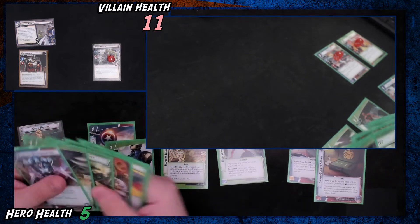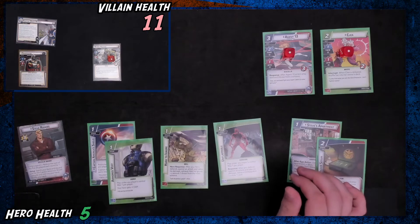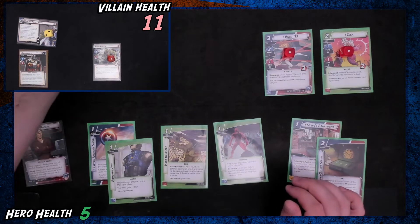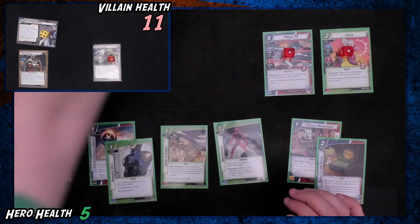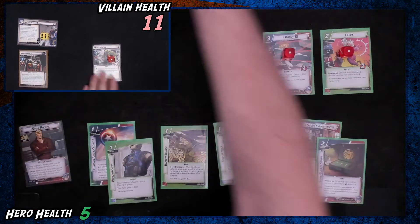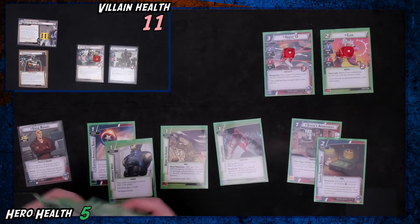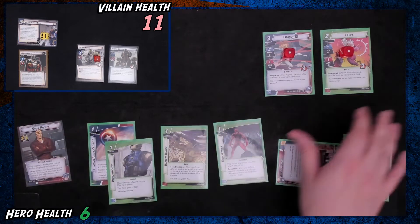This is looking pretty good here. We're going to put one threat here, and we can place an additional two. He's going to scheme for one, two — so we go up to four. This guy schemes, bringing it back up to six, which is pretty spooky. Our evil card is Hydra Soldier.